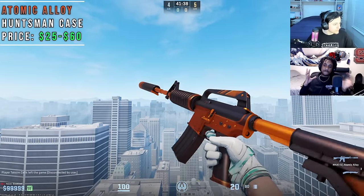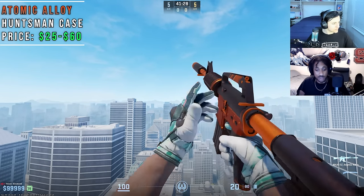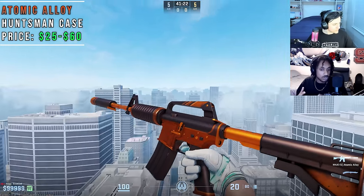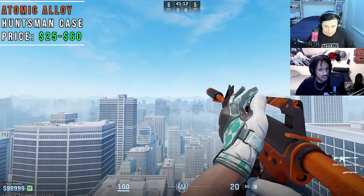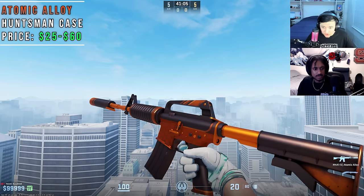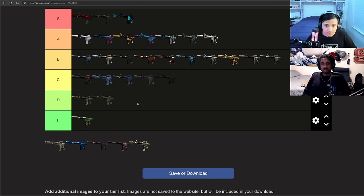We are back to the nice skins. Atomic Alloy is one of those skins that takes the ethos of the Hot Rod and the Knight and applies it to a nice orange this time. It looks great — orange buffer tube, orange barrel with a nice matte black top on the gun. I don't see the Atomic Alloy that often at all, and I don't really understand why because it looks great. It's pretty well reasonably priced. Solid B tier, probably a higher B tier.